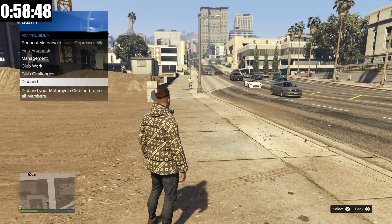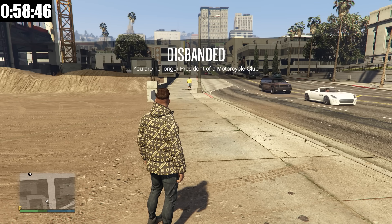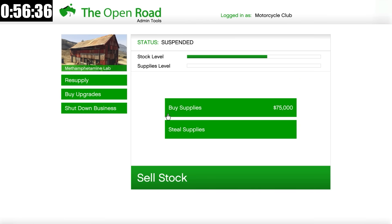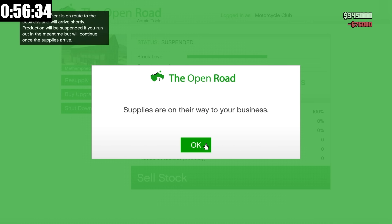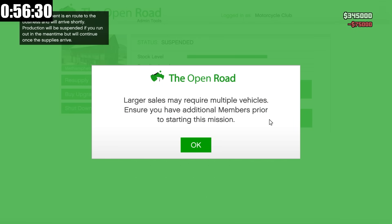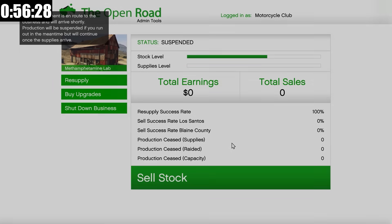Just like before, I'm going to disband as an MC president so I don't get raided on my way to my next business. We are now here at the Blue Stuff Lab. We're going to buy supplies for $75k and then sell stock. This time we have $535,000 — not too bad. Let's see what sell mission we get. Every single time I'm crossing my fingers for no post-op vans.